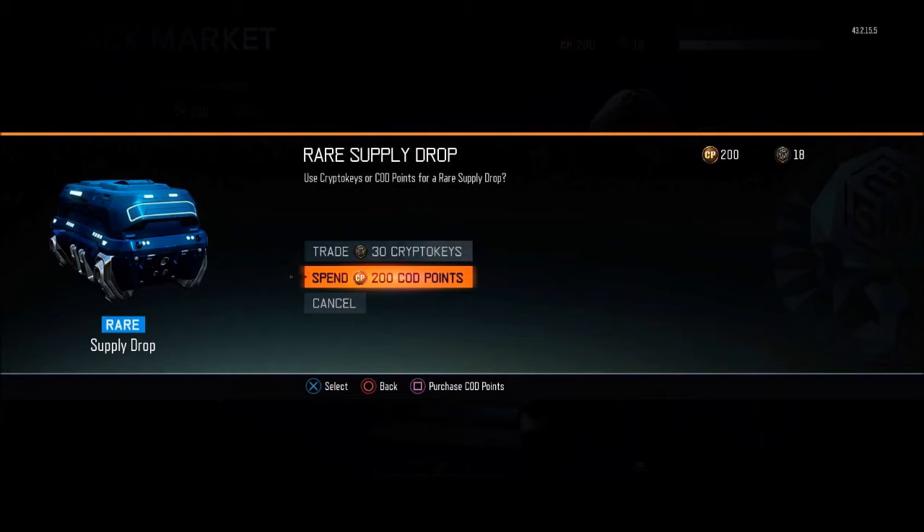So these came out earlier this week, this past Tuesday, for all consoles — well, currently only the current gen consoles being PS4, Xbox One, and PC. I'm not sure when they're coming out for the previous gen consoles. But anyway, in this video we're going to be going over the prices for the COD points to buy the packs and also the prices for the in-game stuff that you can buy with them.